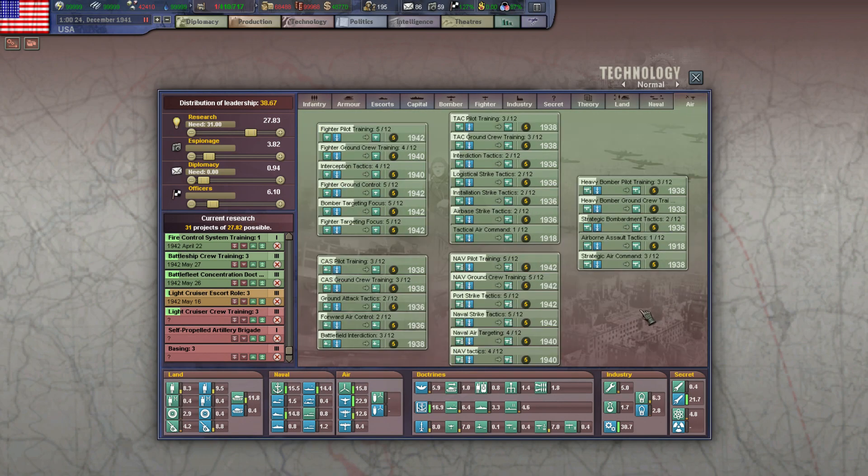Apparently there is a bomber target selection and bomber fighter selection tech - I just assumed they gave you a bonus when targeting, but does this make it more likely that you'll target fighters, and the other makes it more likely you'll target bombers? In which case, yeah, that's pretty dumb that you wouldn't want to get both. Hard to tell exactly what that stat means - I'll have to double-check the docs. But if they're fighting each other for the slot, maybe I'll just leave them off.